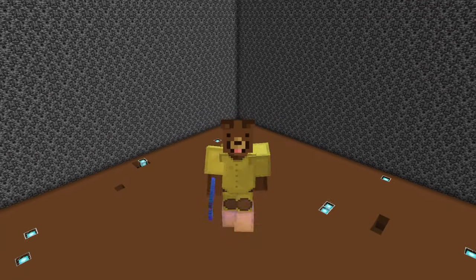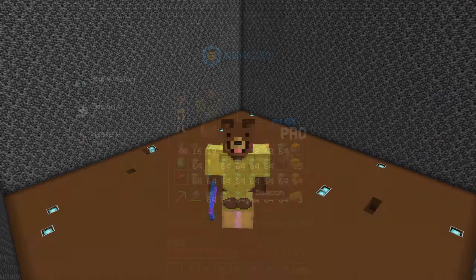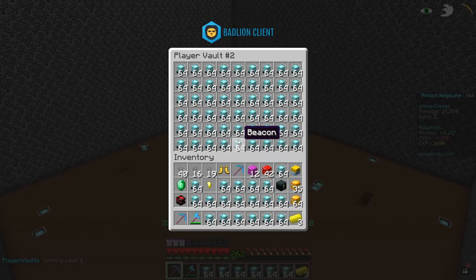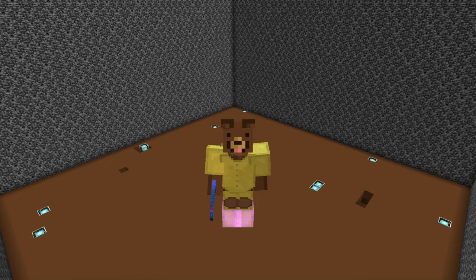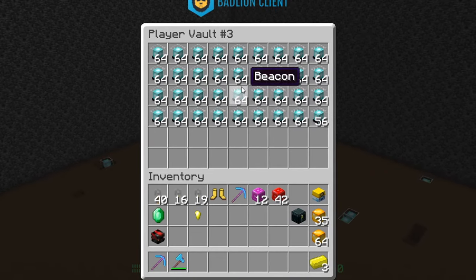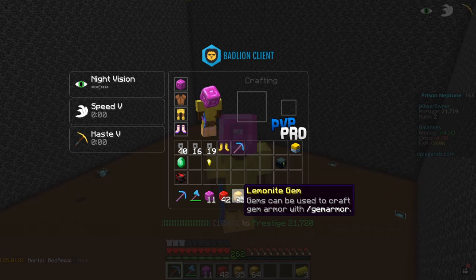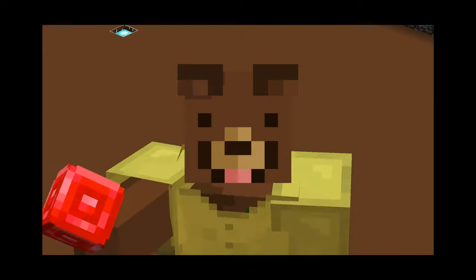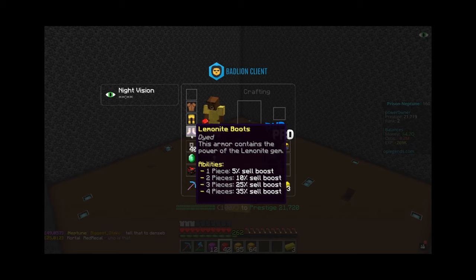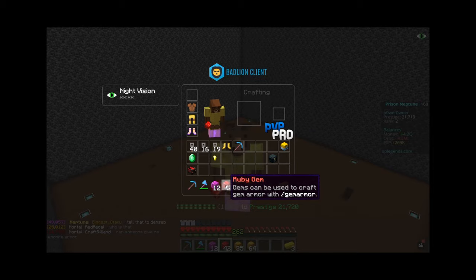One hour has just passed and take a look at this, ladies and gentlemen — we have a lot of beacons! We have one private vault full of them, a second private vault full, and then a little bit extra on top — which is just insane. We got a ton of beacons, and not only that, we've also managed to get ourselves some gems: Lemonade gems, Ruby gems, and Zircon gems. Those gems can be used to make armor pieces that give a Cell Boost, and the Zircon and Ruby give you more orbs as a multiplier.